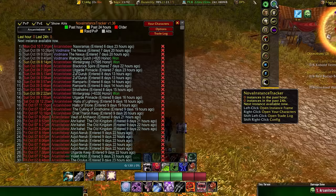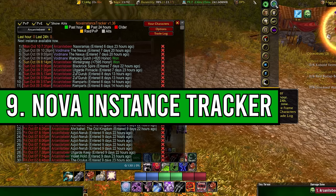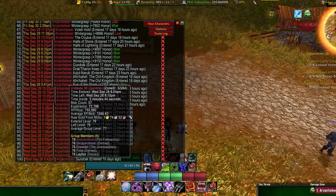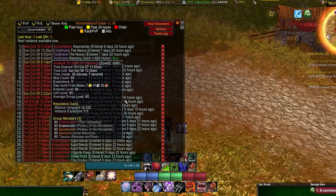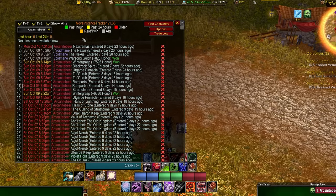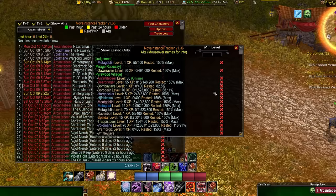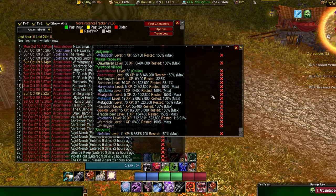The next add-on is absolutely mandatory if you're leveling through dungeons or doing any kind of gold farming. It's called Nova Instance Tracker. It tracks how many instances you've been in — even going back 19 days — so you can see what dungeon you were in on any given day. The main reason to get it is to track whether you're going to hit your hourly instance lockout. It also shows your alts, tracks battlegrounds, and shows how much rested XP you have on each character, so you can tell when you're about to cap on rested XP.